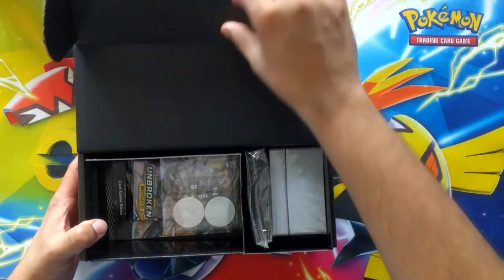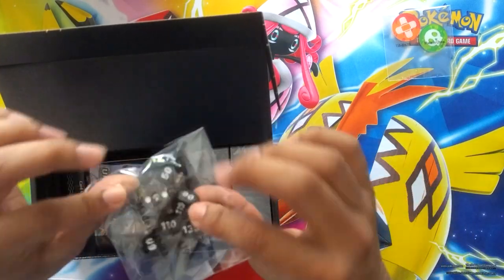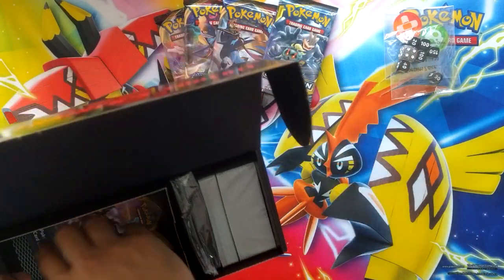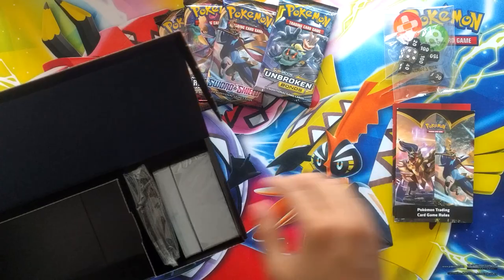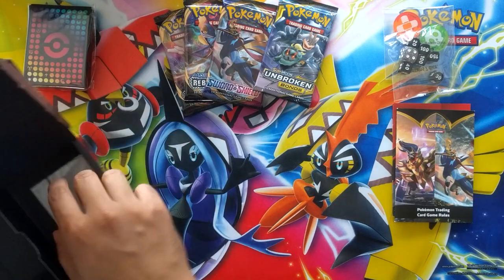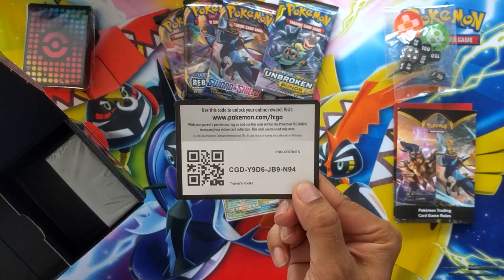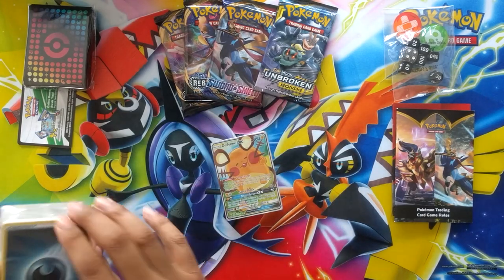It slides open like that. Got some damage counters, that big dice actually looks pretty cool. Got some nice booster packs — especially Unbroken Bonds, that's going up in price quite a bit. We have the deck builder's guide and the TCG rules, sleeves going for about three pounds a pop. The main value is this little trainer bundle, and we've got a code — enjoy one of you guys. The code itself is going for about five bucks. Bunch of energies, we'll leave those there.